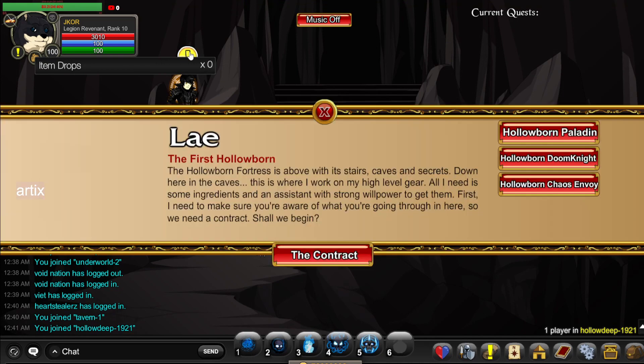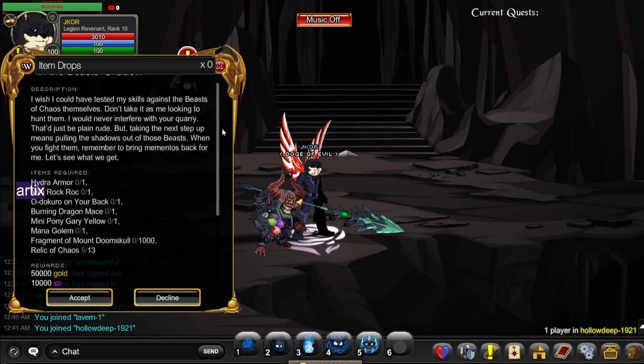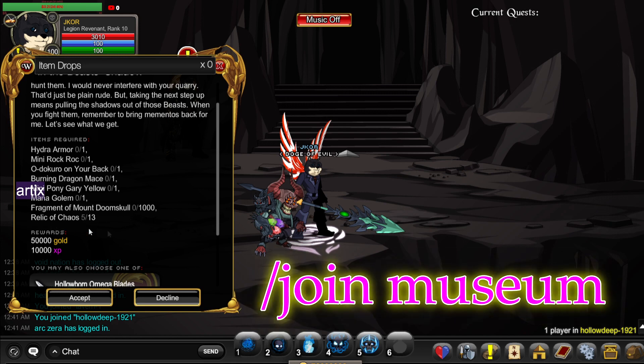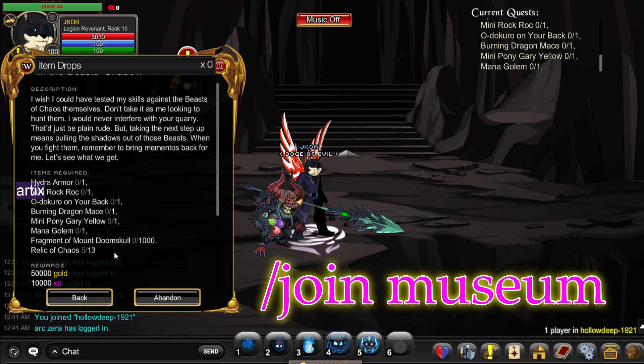What is up YouTube, J.K.O.R. here, back to the Holobomb Chaos M4, and today we're going to do the second quest. Our second quest is to get a Hydro Armor, Minirock, Odukuru Bag, Burning Dragon Maze, Mini-Ponigary Yellow, Mala Golem, Mottas of Tremble Mountain, and Rally of Chaos. I'm just going to show you where to get all of them, but let's start with the first one, which is the Hydra Armor.